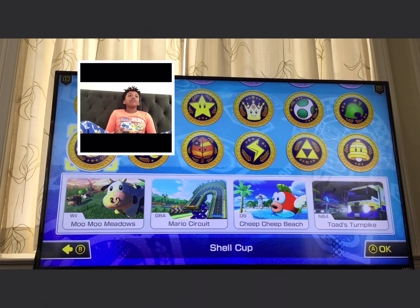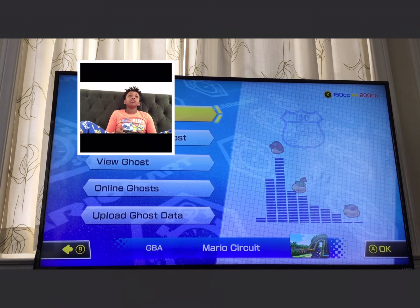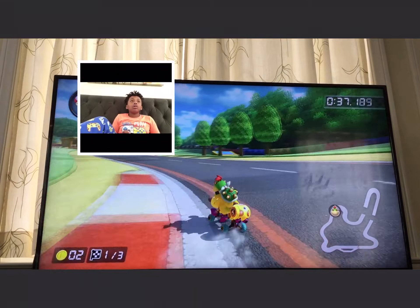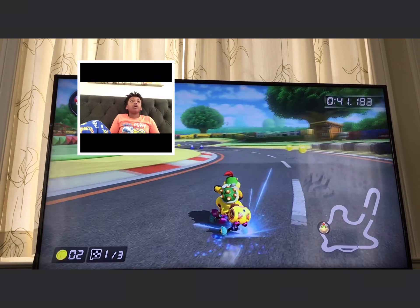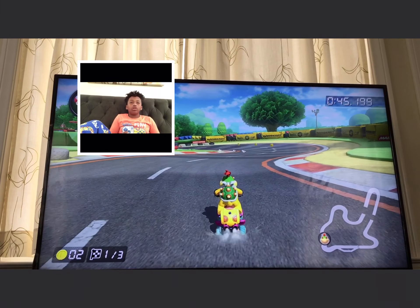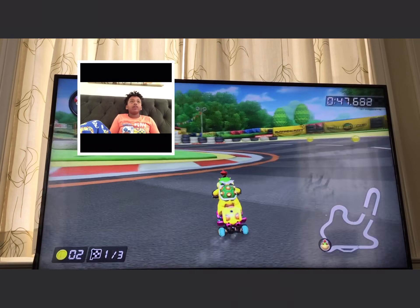For our first trick, I'll be showing you a shortcut on GBA Mario Circuit. This shortcut will be on the final turn of Mario Circuit GBA. You see right here, when you would normally think you would want to go this way, but no — on this track, you can actually go through the tires. Instead of going around that turn, you can just mushroom straight into the tire, and it'll jump out of your way.